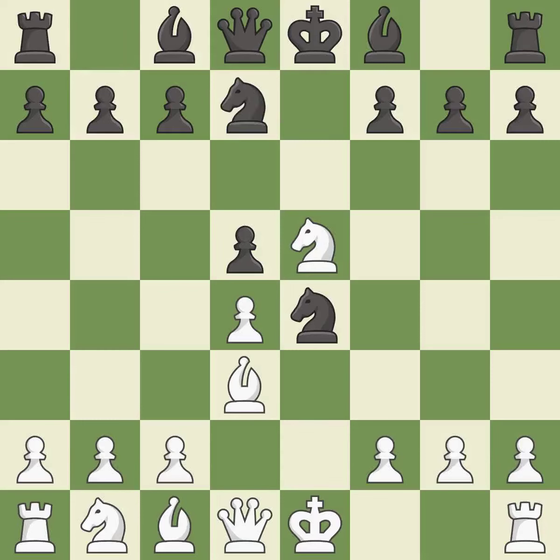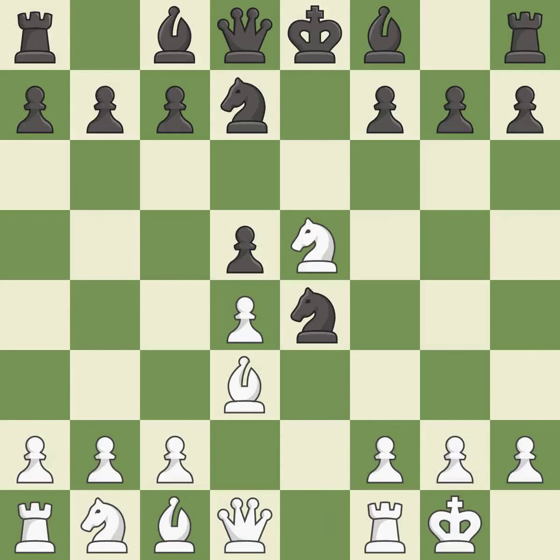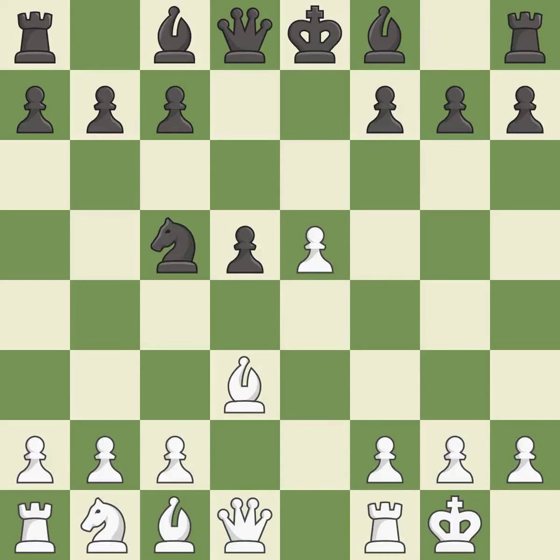Nd7 develops the knight toward the center and attacks the knight on e5. Castling gets the king to a safer square, out of the center of the board, while also developing a rook. Castling kingside tends to be safer because the king is further from the center. This is an equal trade. This activates a knight by developing it off of its starting square — it is the last book move.